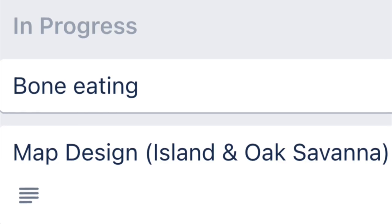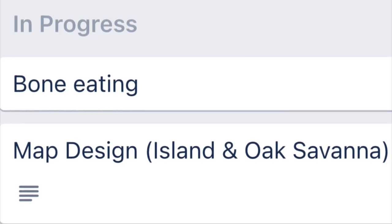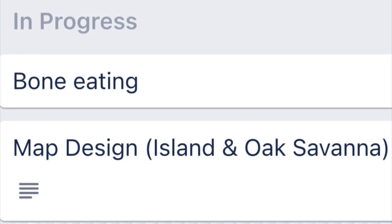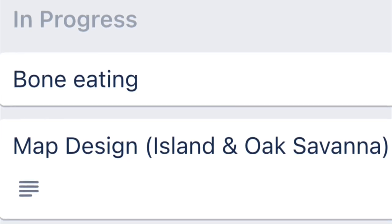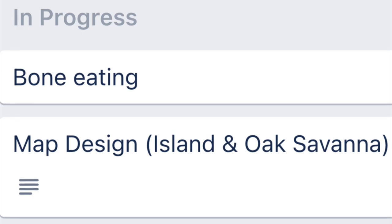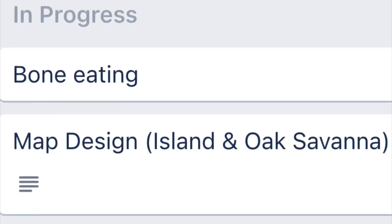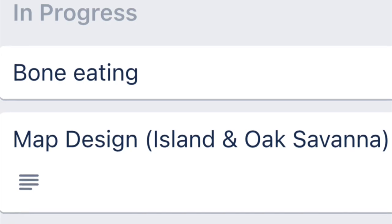The first section of this roadmap is called In Progress, which basically means that at the time I'm recording this, they are working on these updates and mechanics. The first mechanic is bone eating. So let's say you are a hungry carnivore and you stumble upon a carcass but it only has bones — I'm guessing you would be able to eat the bones, but I don't know if it will give you nutritional value, since bones don't usually give too much compared to meat or something like that. Maybe they could give you a buff, or help your hunger go down a little bit slower. Bone eating seems like a pretty neat mechanic.